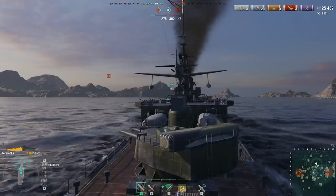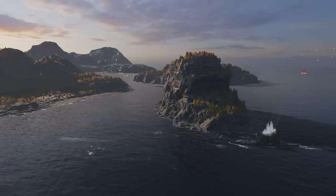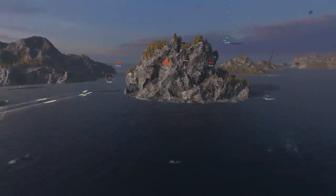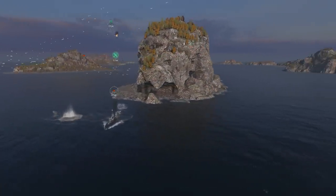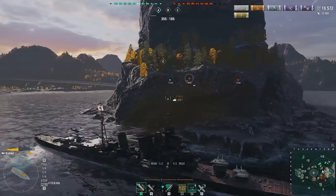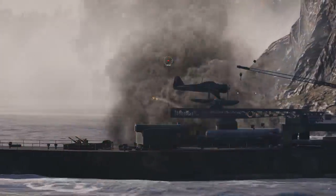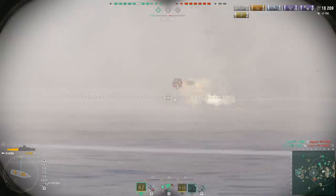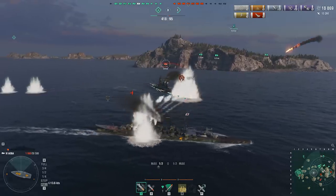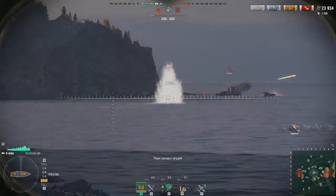The C key switches the camera between the bow and aft turrets. In open waters, this functionality isn't very useful. However, if you and your opponents are separated by an island and only your ship's aft is sticking out from behind it, pressing C can suddenly become a great idea. Doing so will allow you to fire a more accurate salvo with at least one of the turrets at your disposal. We hope these small tricks will make your gaming process more comfortable and, most importantly, fun.